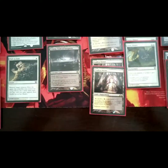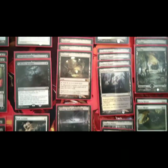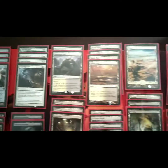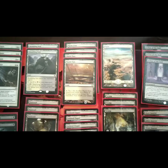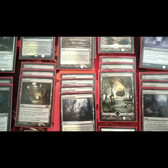We've got a couple of Godless Shrines, four Isolated Chapels, four Marsh Flats, a single Plains — which is actually what I dropped the second Urborg for, as I just feel it's better to have a basic Plains in there — and three basic Swamps.